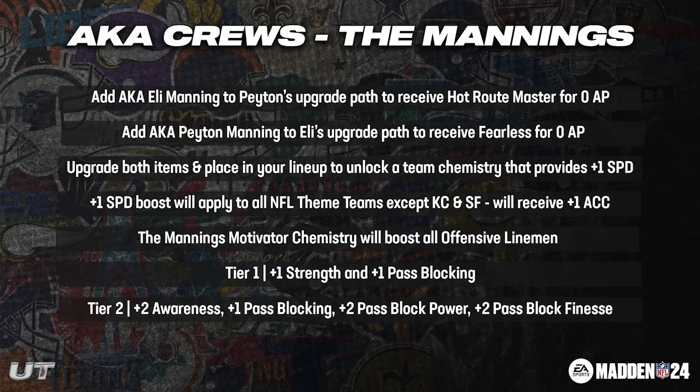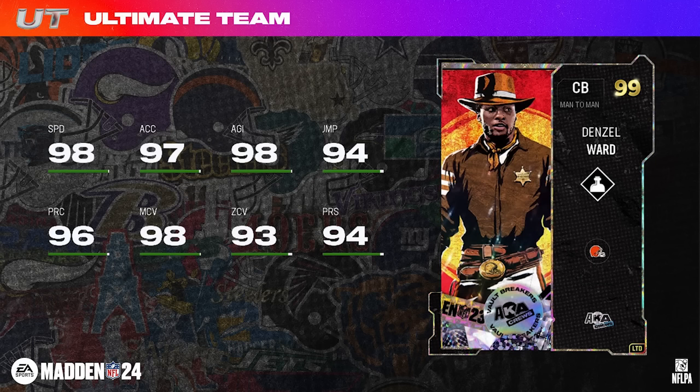Both of these players will have a Motivator chemistry, similar to Creed Humphrey's AKA card and Charles Cross the left tackle. These Motivator chems are going to boost at tier one plus one strength and pass blocking to the entire offensive line, and at tier two it's going to go plus two to awareness, pass block power, pass block finesse, and then plus one to pass blocking. Let me know in the comments if you're going to go after either of these cards for the boost or just because you want them on your squad.